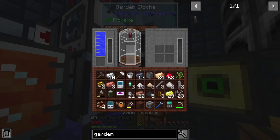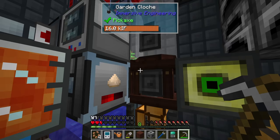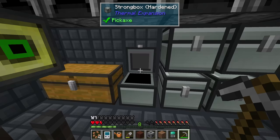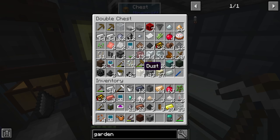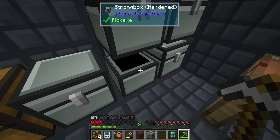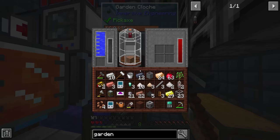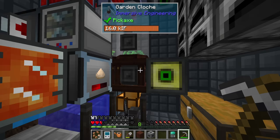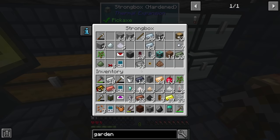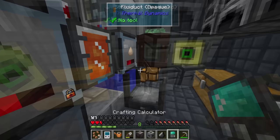We've already made fluid conduits — fantastic. I'll set up the conduit, then use the crescent hammer to disconnect the old connection. The cloche is now filling up with water. We can throw in some dirt and the hemp seeds, which I realize are actually still in my inventory. Like so — nice. We should also put down a cache to collect the output.